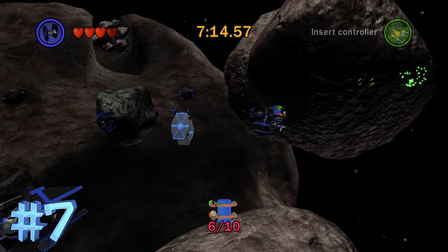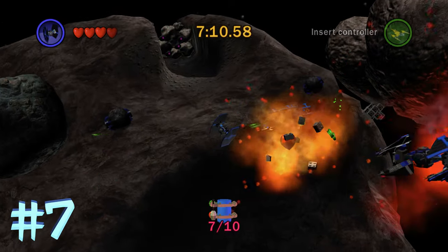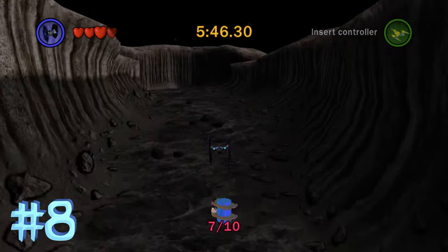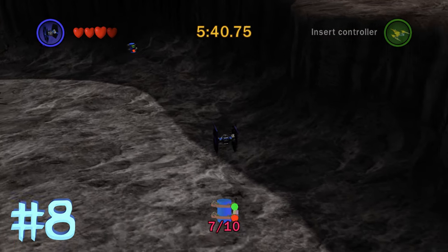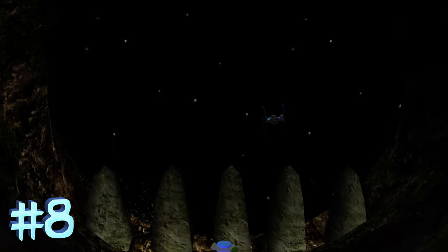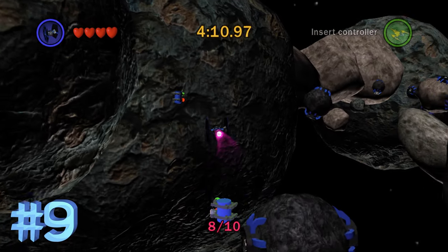On the right side of the next area, down closer to the exit, is going to be blue minikit number 7. After you get past the wall with the torpedoes, on the right side of the area with all the craters is blue minikit number 8 — it's kind of in the back right corner. Then blue minikit number 9 is in the next area, the final area of the level, after you destroy the next wall here on the left side.